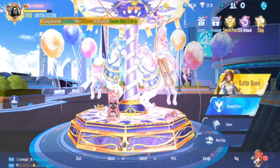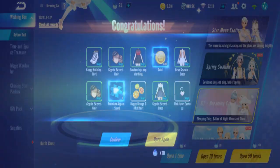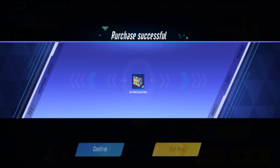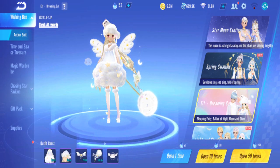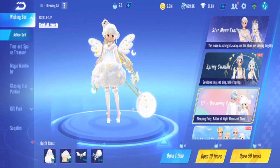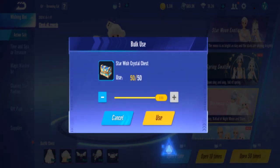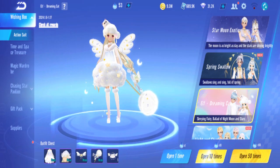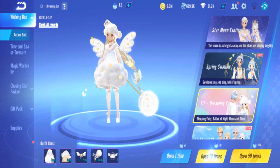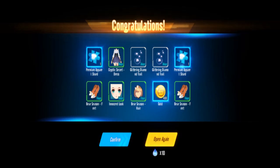Continuing pulls: 160, 170, 180, 190, 200 — nothing. 210, 220, 230, 240, 250 — still nothing. I know it's going to be around 300 something.